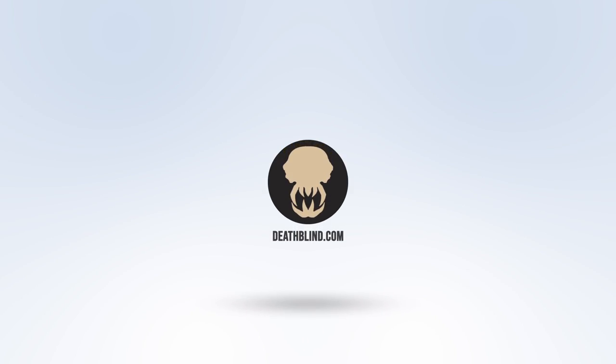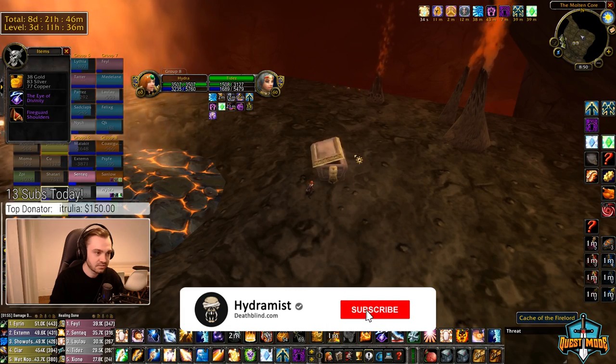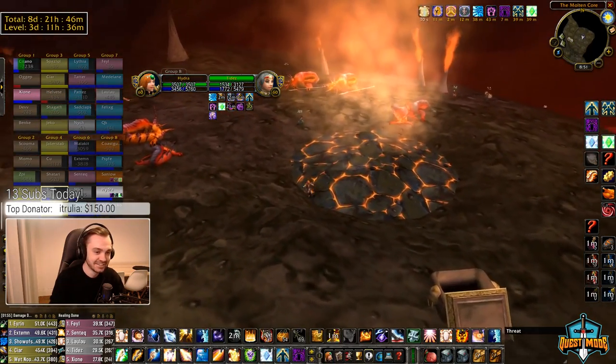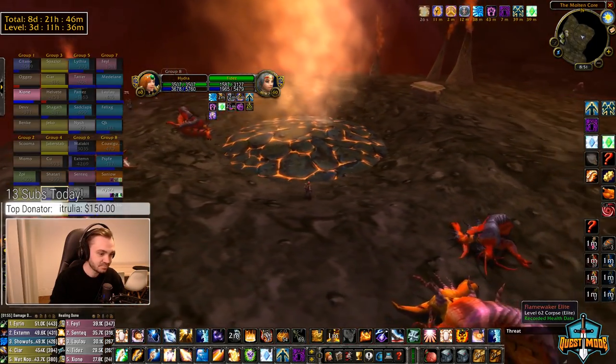Ok boys, so this is going to be my Benediction guide. I'm just going to run through what you need to do if you want to get the staff. Essentially, first you want to pick up your Eye of Divinity, which drops from the chest from Major Domo with a 50% drop chance.